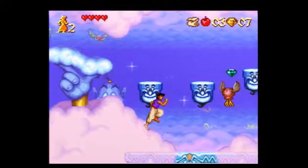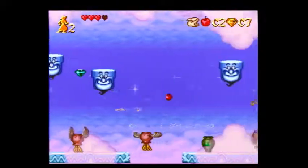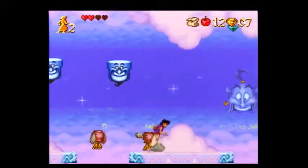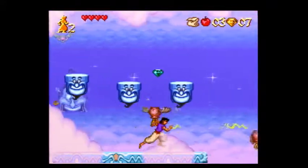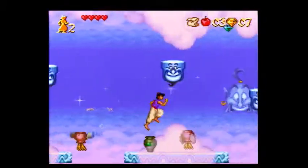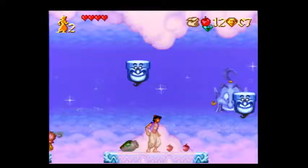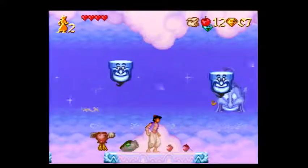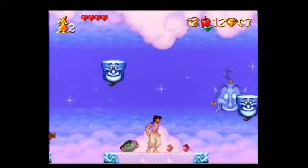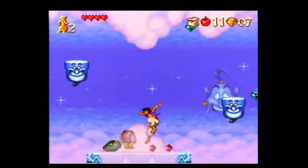The thing about these apples is that they have 60 frames of invincibility. It's kind of hard to demonstrate because the pot bird's in the way. So if I throw here, you see how the apples went through Aladdin — you couldn't even collect it for a second. They have 60 frames of invincibility, so that's why you should throw from back here so you can just run right into it without having to wait.